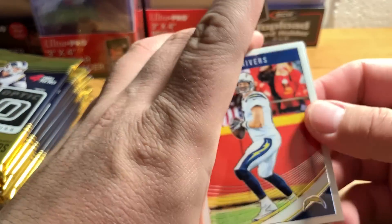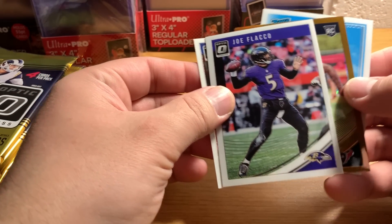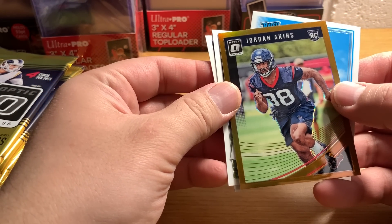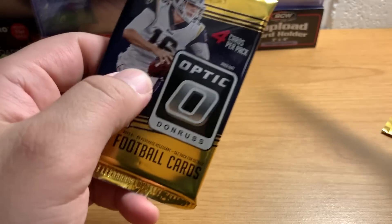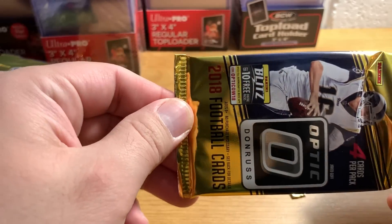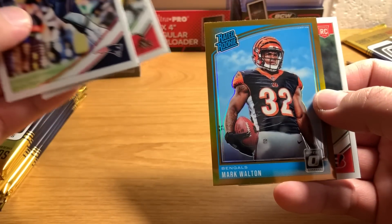Alright, let's take a look-see. Phillip Rivers, base. Joe Flacco, base. Jordan Eakins — that's a bronze rookie card. And Mark Walton, base rated rookie. I'm not really all that familiar with the better rookies in this product or any of the 2018 football products, but I know a few of them. Hopefully we'll get them.